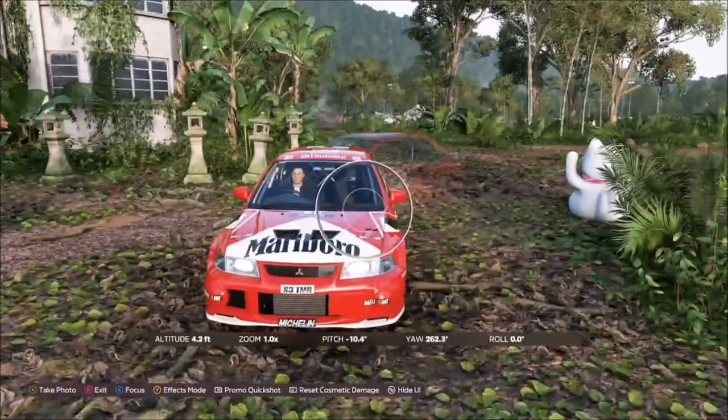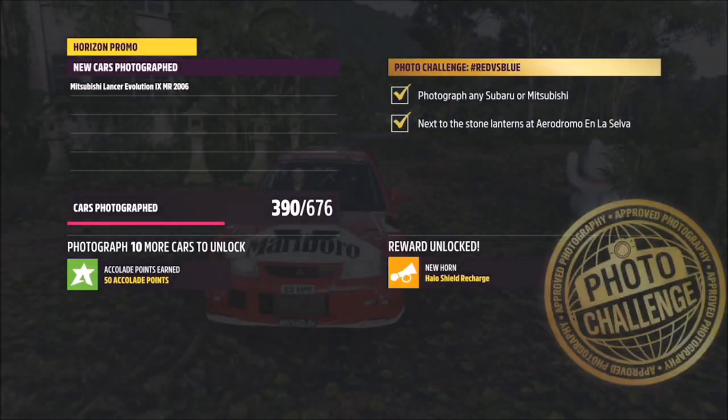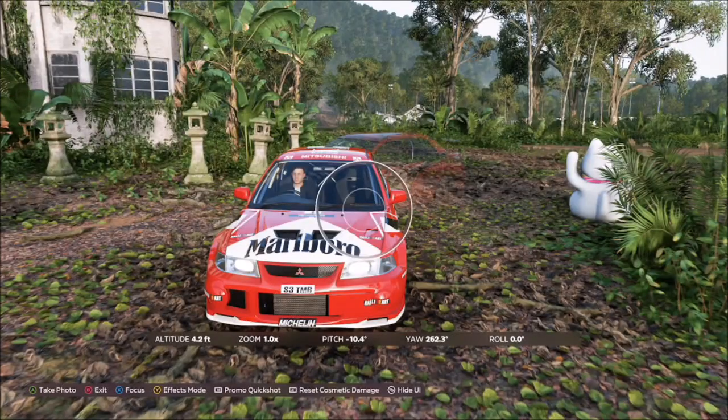There are the stone lanterns and the weird cat. All you want to do is take your photo of your Mitsubishi or Subaru in front of these stone lanterns — both boxes will get gold ticks and that is this week's photo challenge complete.